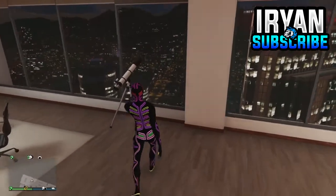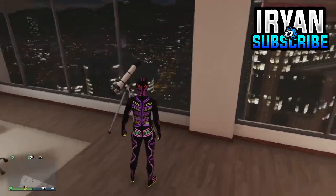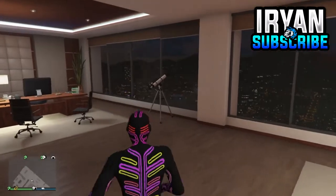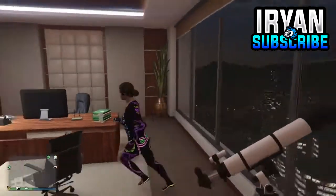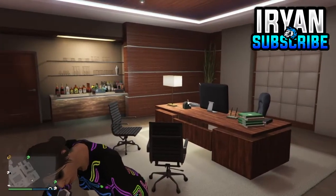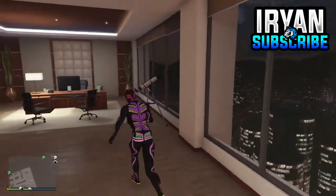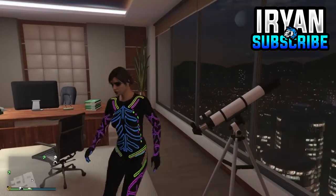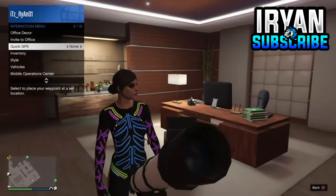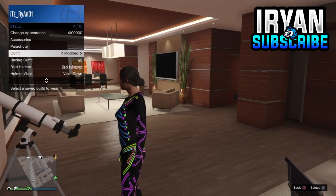From there, do the telescope glitch. If you don't know how to do it, run past the telescope while spamming right on the d-pad. If done correctly your character should glitch out. If it doesn't work first try, exit the telescope and try again — just run past it and your character should stand in front of it. From there, open the interaction menu, go into Style, and equip the outfit you just saved with the deadline outfit on.